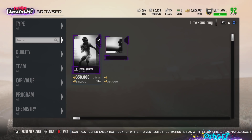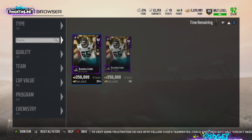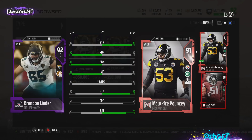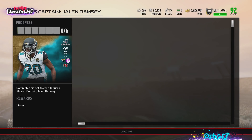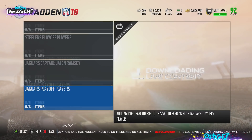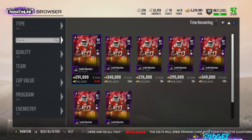Brandon Linder as a center: 90 run block, 92 pass block, 89 strength — doesn't look bad, but he's 351k. For that price you could get yourself a Pouncey, and Pouncey increases everybody on your team's run block by plus two. So unless you're completing the Jalen Ramsey set and getting Linder included, he shouldn't be an individual purchase.